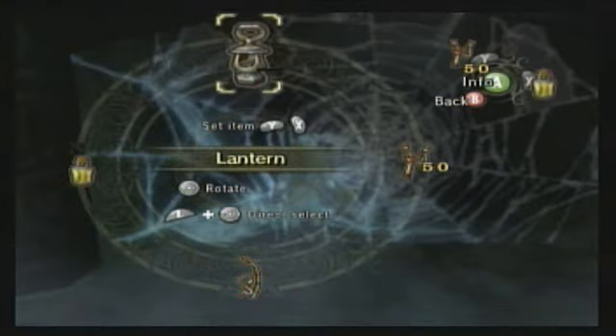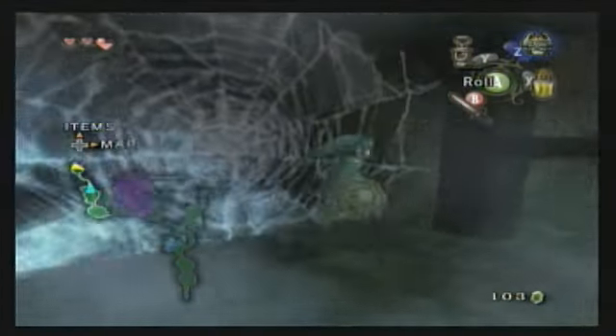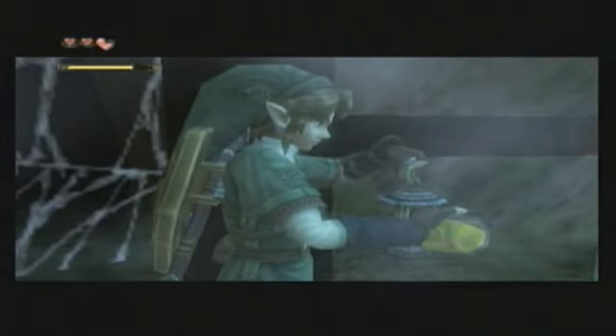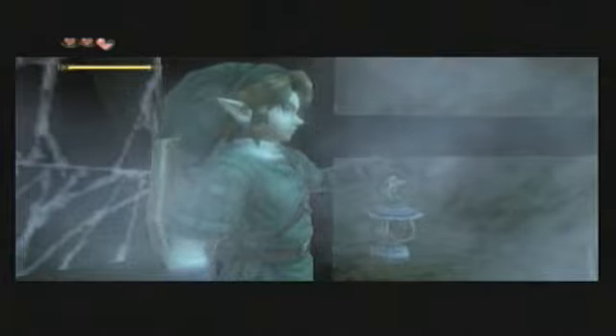If you have your lantern and bottle equipped and then you use the bottle, it'll use the bottle to fill the lantern. It's just kinda cool how they have things where you can use two items at once like that.